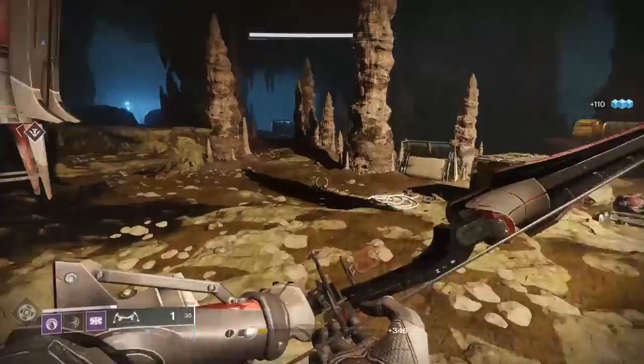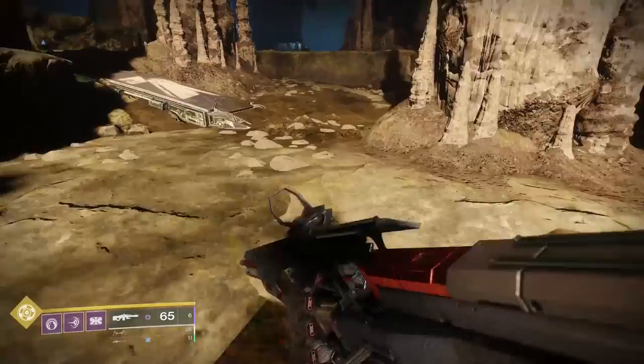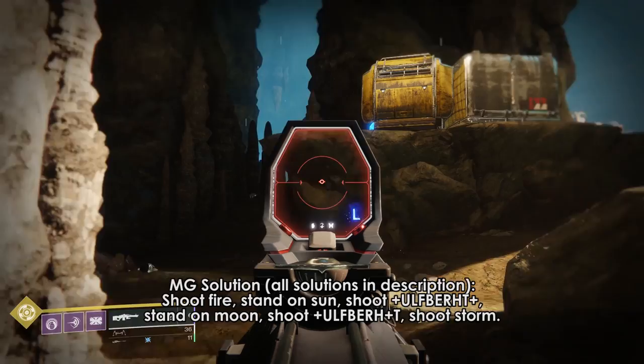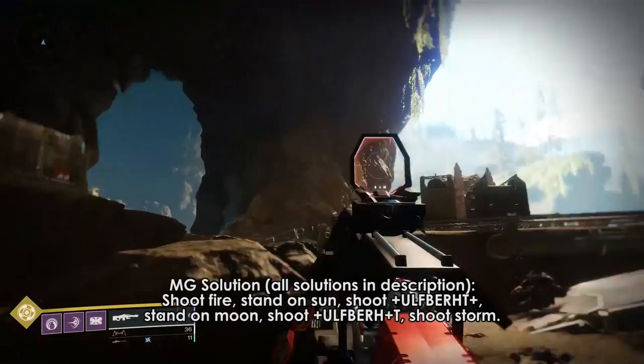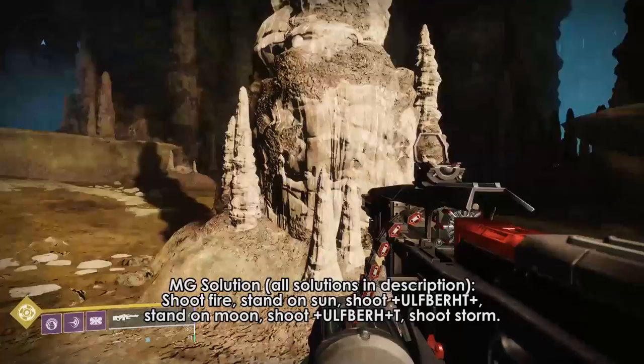Make your way to the Volunder forge. You're going to shoot the flame first, then stand on the sun and shoot the following in this order: plus U L F B E R H T plus. Next, you're going to stand on moon and shoot plus U L F B E R H plus T in that order, very similar to the first one. Finally, you'll shoot the storm and you'll get the emblem.